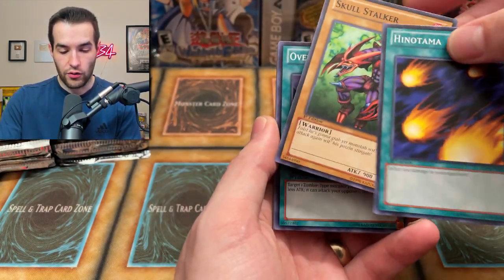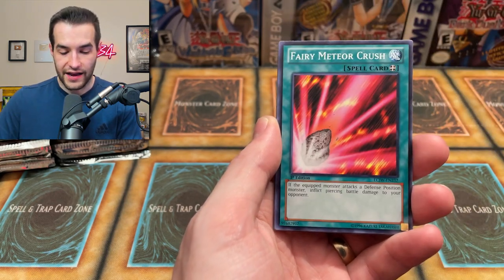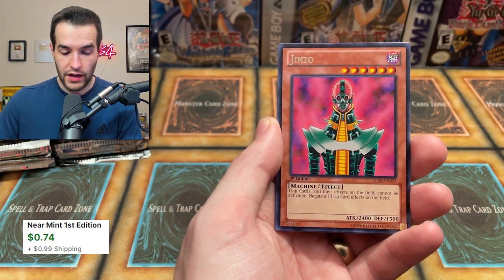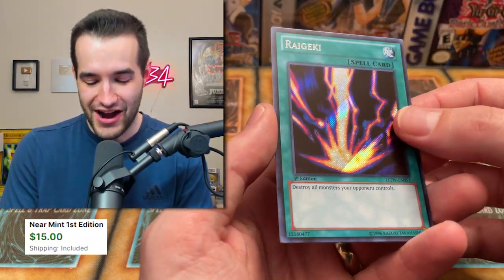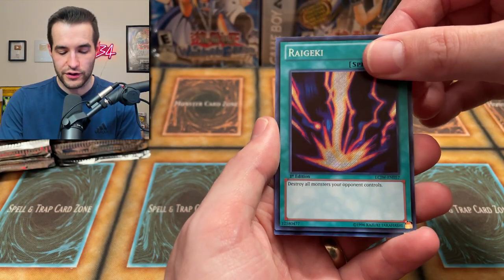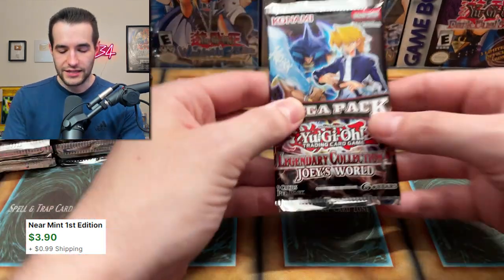Let's see what we can do this time. Hinotama. The Skull Stalker. Overpowering Eye. Fairy Meteor Crush. A Premature Burial — very good. Jinzo. Trade In — very nice, that's like four or five bucks I think. Raigeki Secret Rare! You love to see that because Raigeki is pretty relevant these days. Not as good as it used to be, but still pretty good. And then another Polymerization — that's like our fourth one so far.